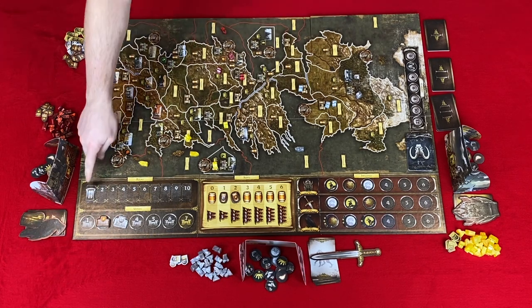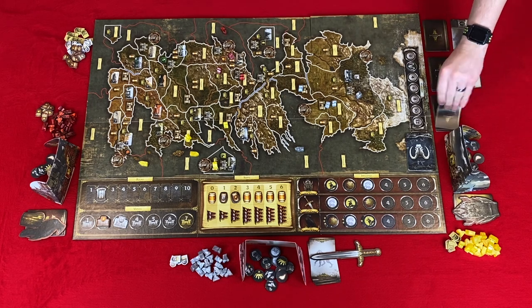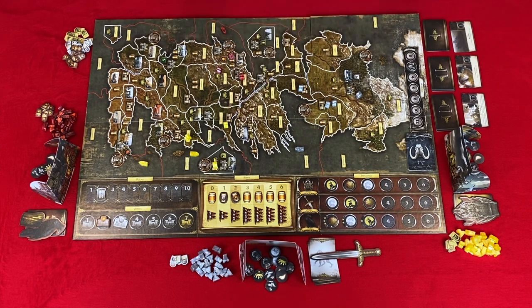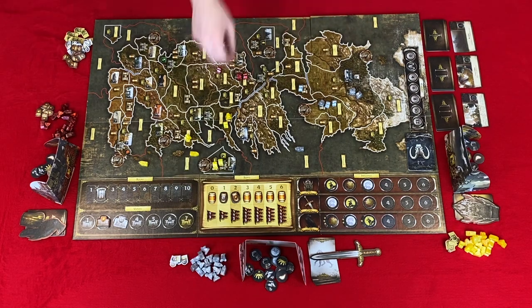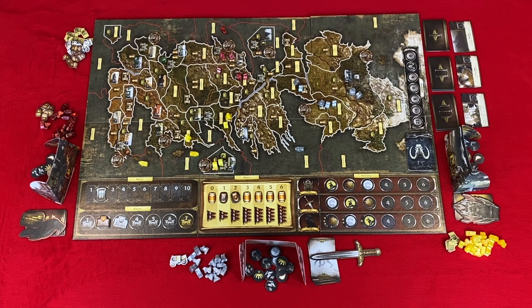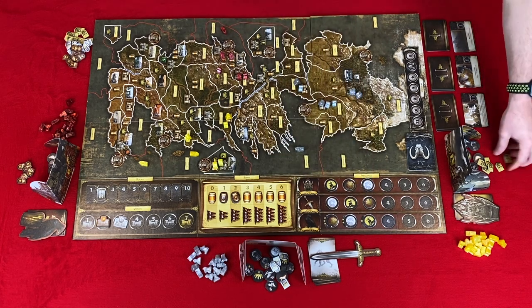Step three of the action phase: resolve consolidate power orders. In Iron Throne order, gain one power token plus one more for each power symbol in that area, then remove the order. Step four: clean up — remove all orders from the board and flip the Raven and Steel Blade back over. Then start the next round with phase one: the Westeros phase. Advance the round marker, draw one Westeros card from each deck, advance the Wildling threat for any Wildling icons, then resolve the Westeros cards. For mustering cards, gain units for strongholds and castles — a stronghold gives two points, castles give one — then spend them on army units.